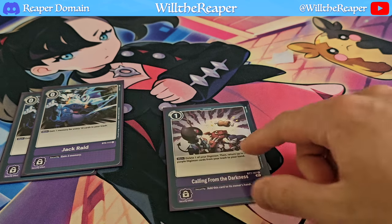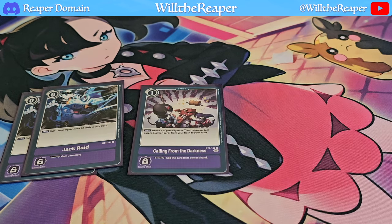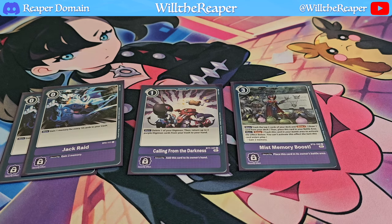Next, we're also playing 1 copy of Calling from the Darkness — a really amazing card. It's only at 1 anyway, so why not add it in? We're also going to be playing the Mist Memory Boost.